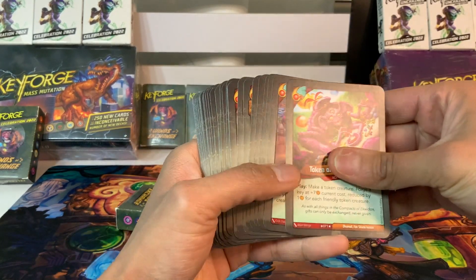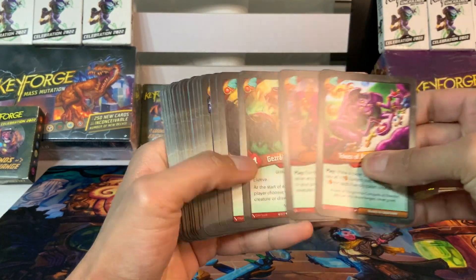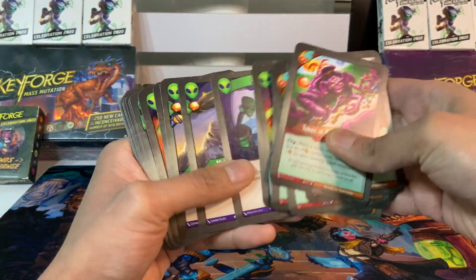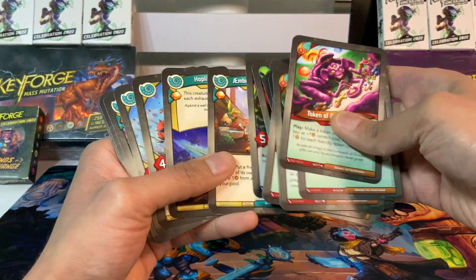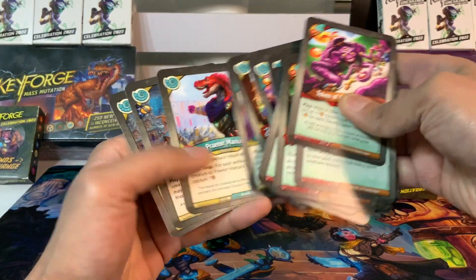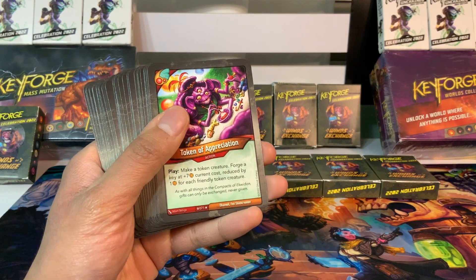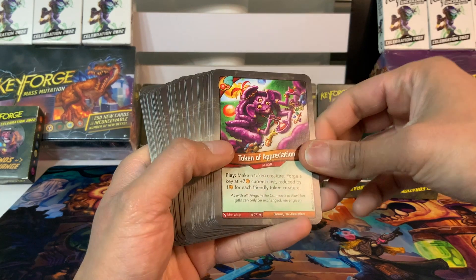Let's start with the creature count. So we've got 12 printed creatures — 12 creatures is not very much. That is on the lower end of decks I've seen. We'll see if the tokens can make up for it.